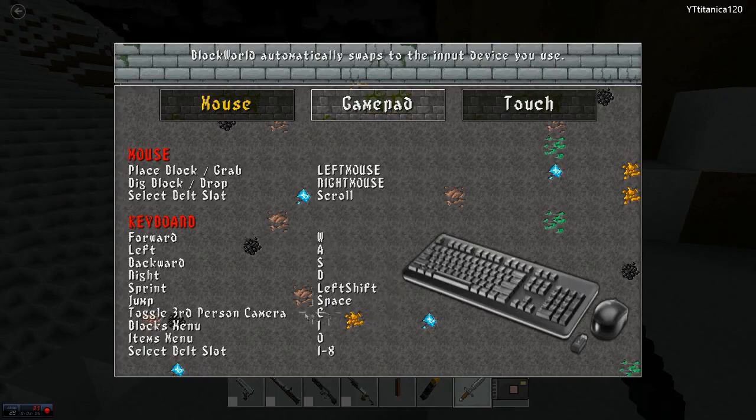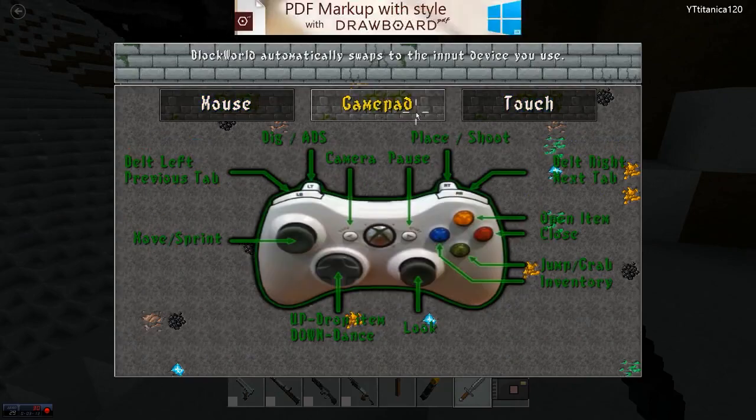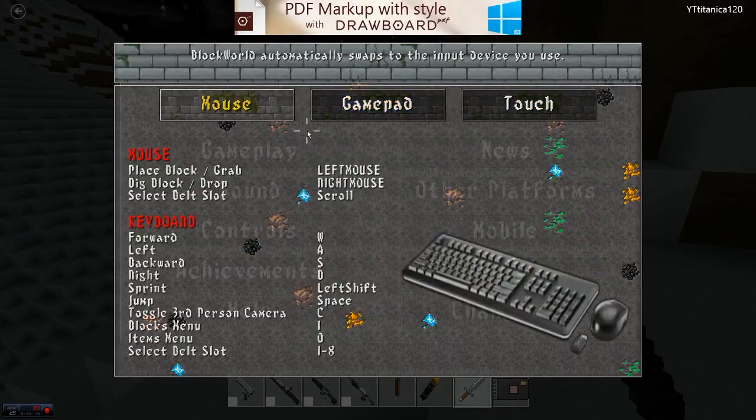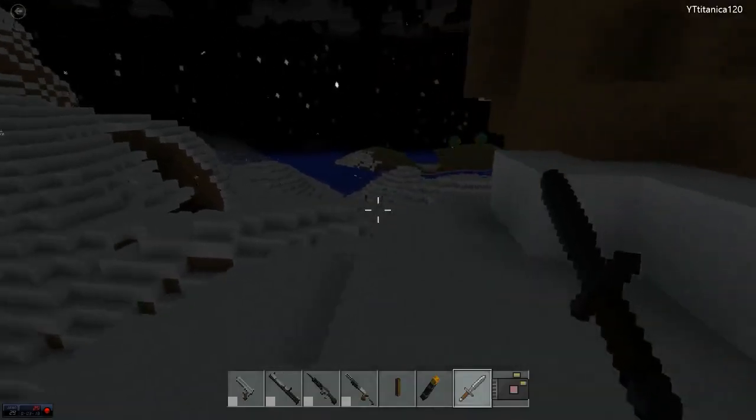There are things I have to learn — I'll probably go first person and all that stuff, so I'll pause and have a look. It has all this stuff — mouse features, gamepad, and so on. To get out of the menu, I got stuck — you have to press backspace.